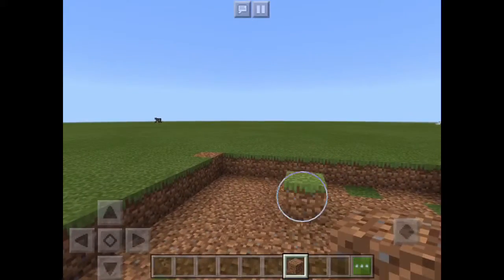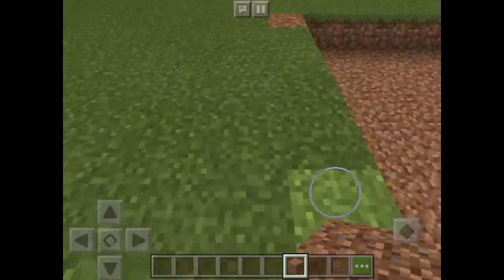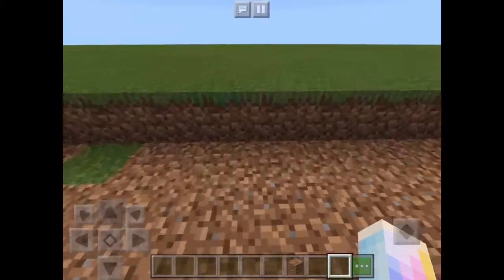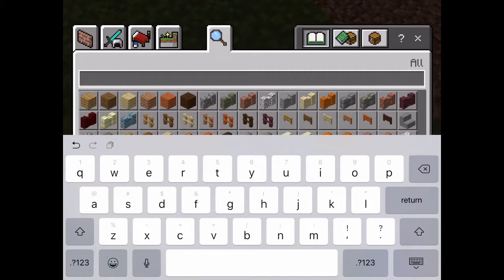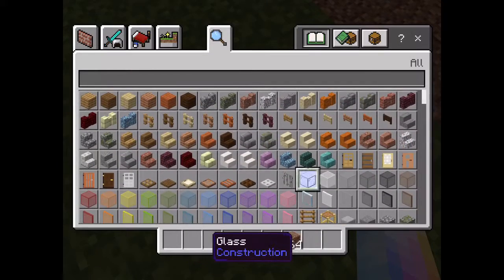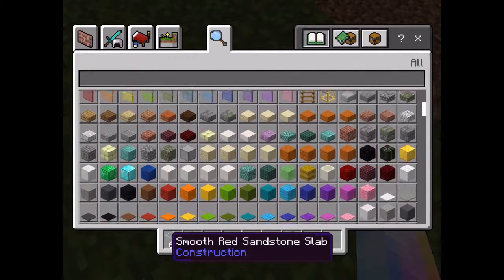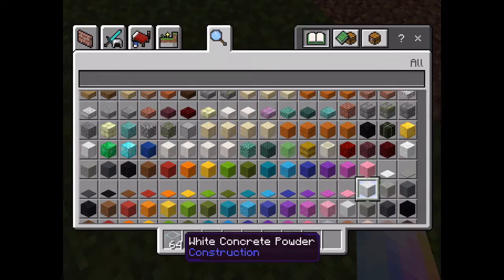For my floor — now you want to choose a type of block for the floor. I don't want to do dirt because it's too plain. I'm actually going to do a really cool block. I'm going to place glass, but not just glass on top of dirt because that looks weird — I'm going to place glass on top of oak, or I'm going to decide if I want oak or concrete.